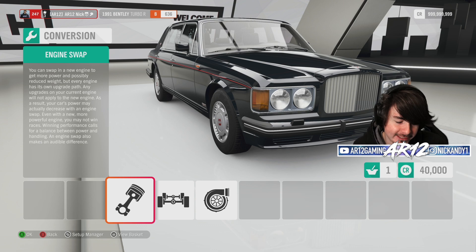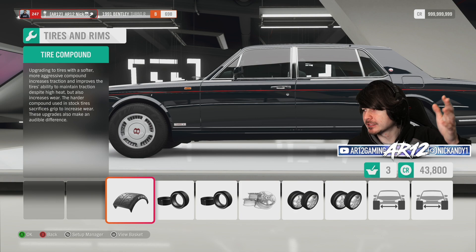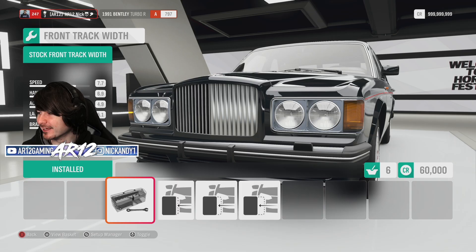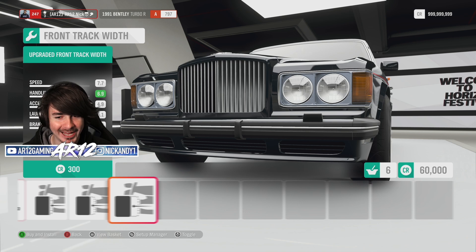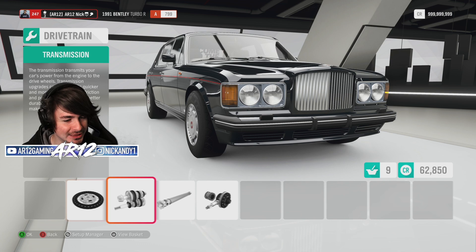This engine is from a Lamborghini Huracan slash Audi R8, so you can never go wrong with that. I'm going to ruin the look of the car — rear wing on the Bentley. Engine spacers on the big old Bentley. And we've been demonetized. Drivetrain — we will upgrade all of this stuff. Up into S1 class already.